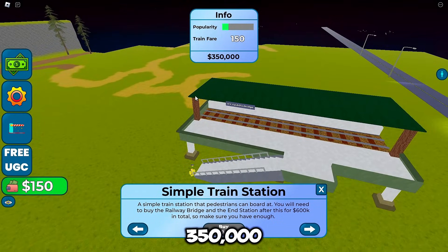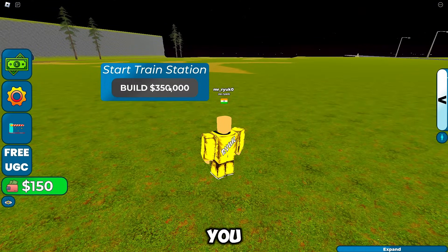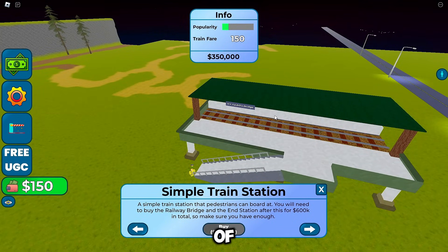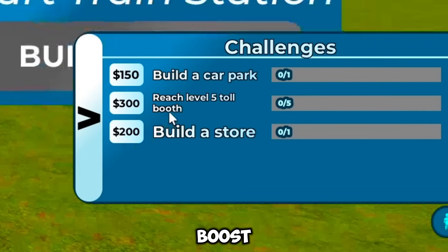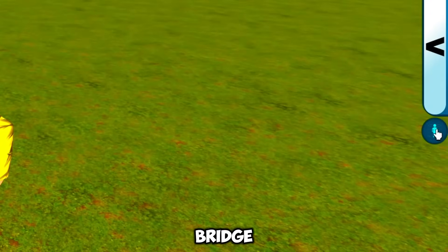First, you need 350,000 in-game money to unlock the train station — no big deal, right? Once you unlock it, it will automatically transport people. You might be wondering how to earn that kind of money — well, complete the challenges for a quick cash boost. Also, keep watching because I'll show you other ways to earn money. Next, teleport to your bridge by clicking this button.